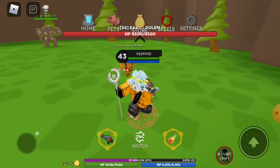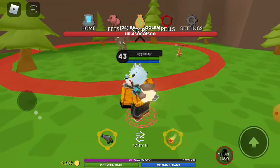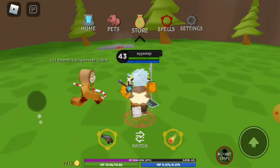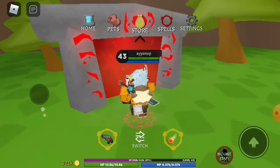The golem's life is 4500. My pet can kill it in only one hit. One hit KO! It was pretty easy — I did nothing, just jumped one time.